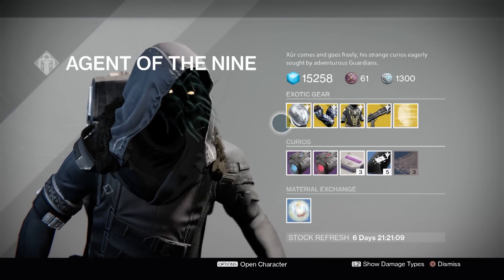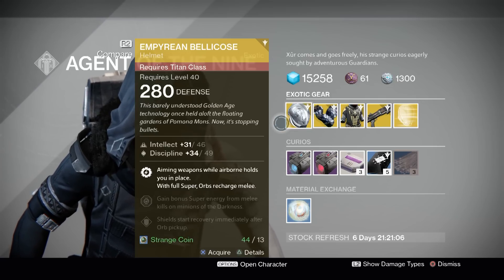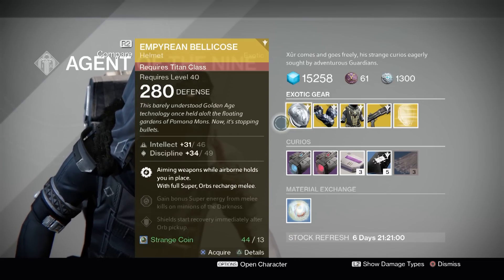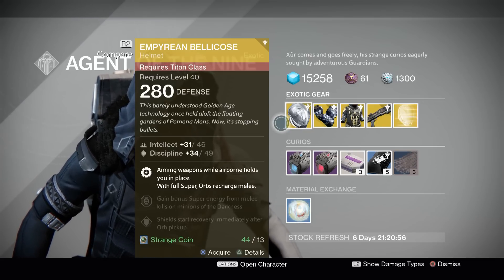First up is Empyrean Bellicose. This is a Titan helmet that gives you aiming weapons while airborne, which holds you in place — similar to the Sunsinger Angel of Light perk. Basically, if you jump and aim down the sights, you'll float for a few seconds. It's kind of niche, kind of gimmicky, but it can be fun to play with, especially in Crucible.